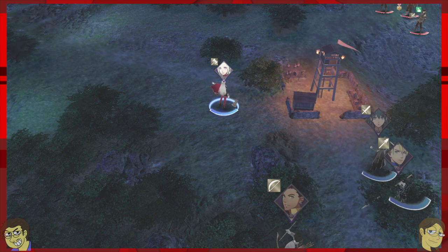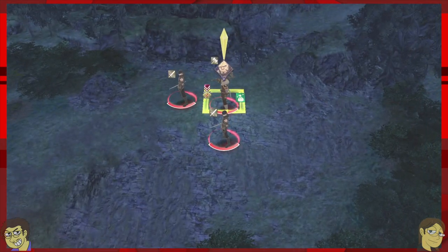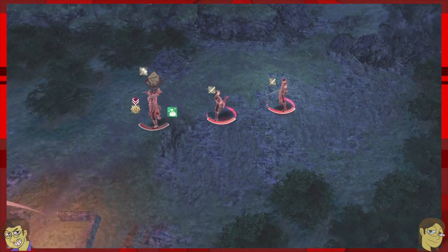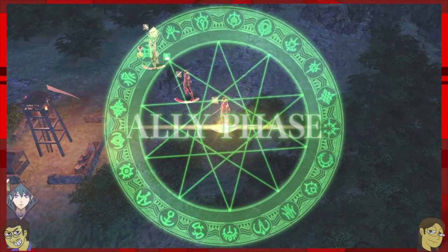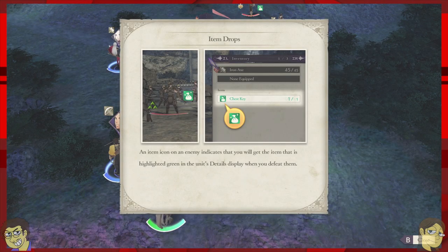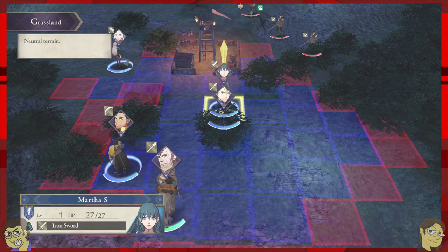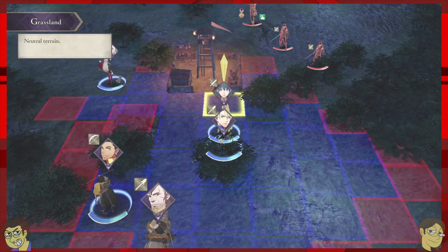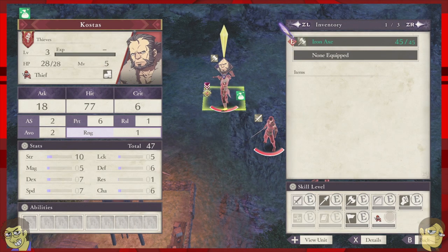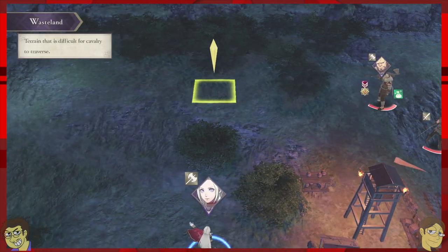That's your healing item — it heals HP. If you hit X, it'll show you the definition and description of everything you're hovering over, and that works for stats and all that stuff too. See how that enemy has an item icon on him? If you hit X on top of him, you can see the green item — that's what you'll get off of him if you defeat him.